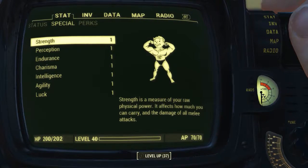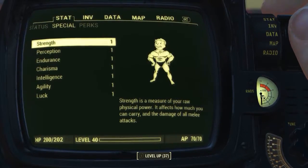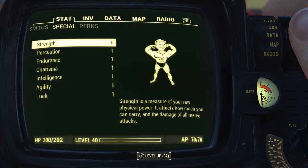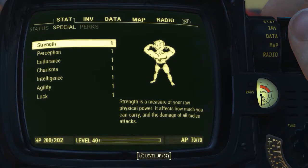Before looking at any of the apparel pieces or the weapon, I have reduced all my character's SPECIAL attribute stats to one. I also have no bobblehead perk or magazine effects applied to my character. What this means is we will be seeing the absolute minimum base stats of all the items.